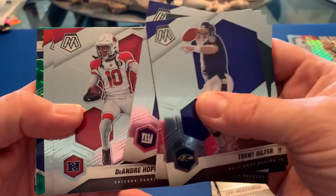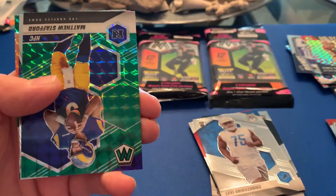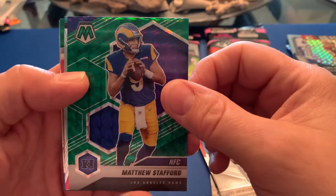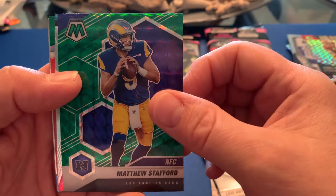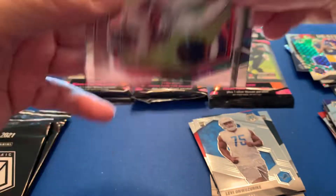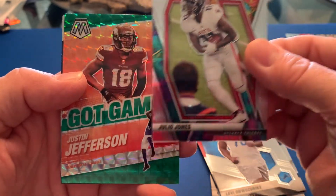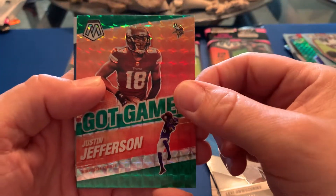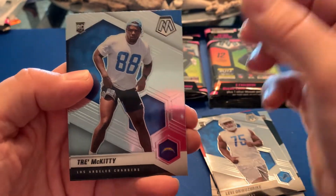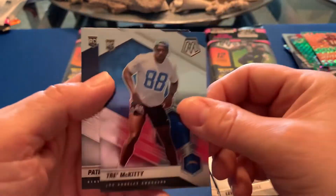Come on baby, let's get something good! Okay, we didn't get our rookie. We got Super Bowl winner Matthew Stafford — the green Mosaic — Julio Jones Will to Win, and a Got Game Justin Jefferson. Come on man, we need some good rookies — where are the quarterbacks?